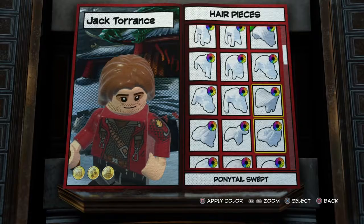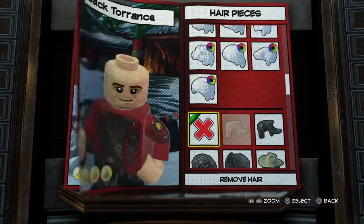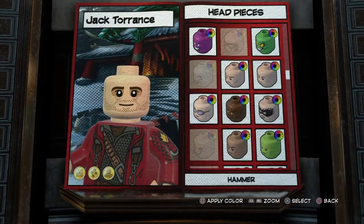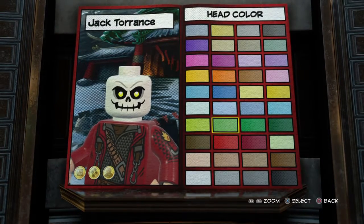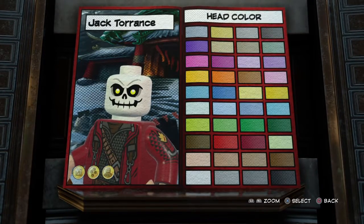Hair? He has no hair because he is a skeleton. Head? Of course, we're going to have to go back to Ghost Rider and use his head. But unlike Sans, Skeletor's head is slightly yellow, so we've got to find that shade.